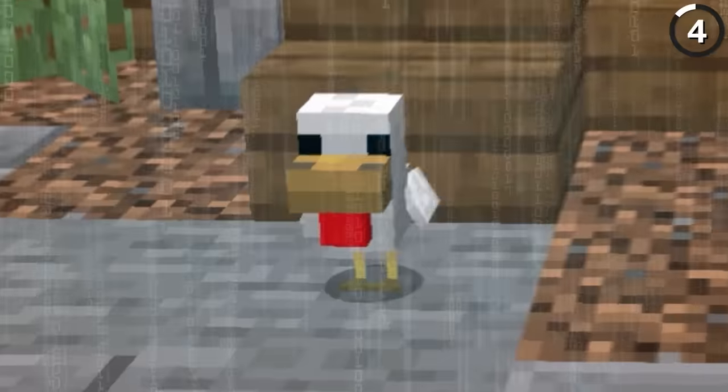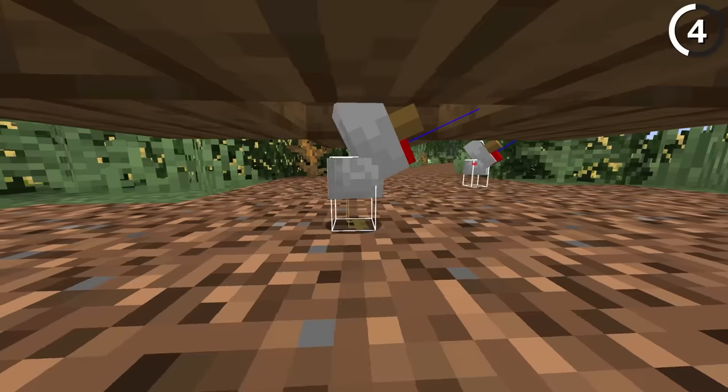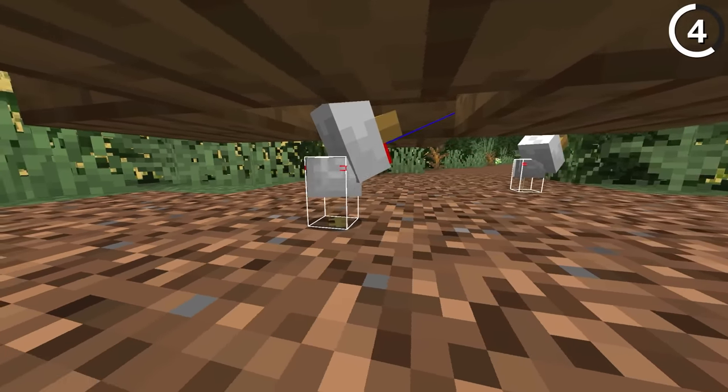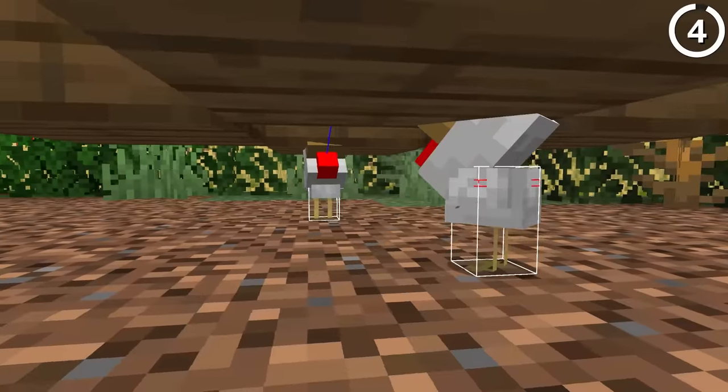Baby chickens are really small, but they aren't coded like they are. Even though these mobs are less than a half a block in size, they still won't walk through half-block tall spaces. Meaning you don't have to worry about any of these mobs escaping through a slab, even if it doesn't make much sense.